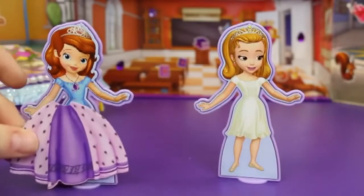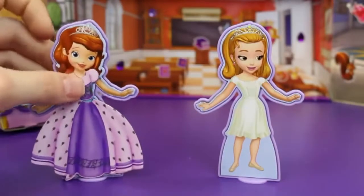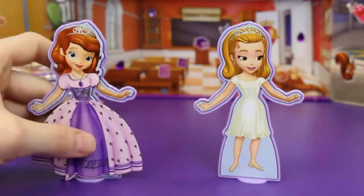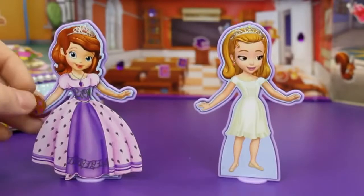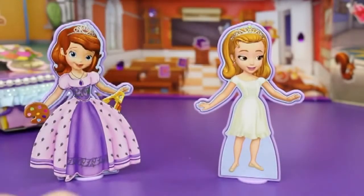Alrighty, let's get started on dress-up! We're first going to give Sophia the First a lovely purple bottom with a matching purple top — that looks really nice! And then on one hand we're going to give her some paint, because she told me she wanted to paint today, and we'll give her some brushes on the other hand.